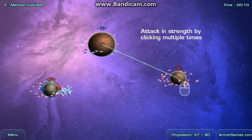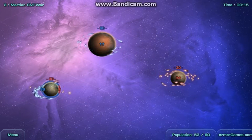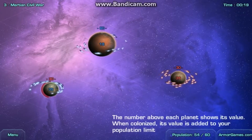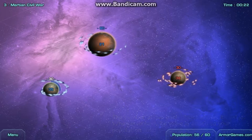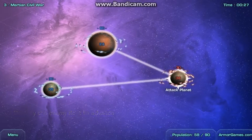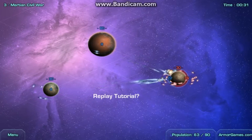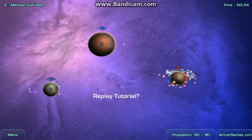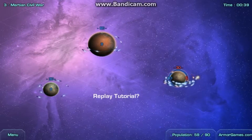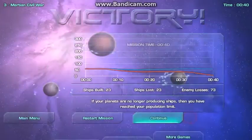My ships are the blue numbers; the enemies are red. Our enemies are going down, and once we take out all the enemies, we'll capture the planet. I like to send in the troops. It may seem easy at first, but as the levels progress it gets really hard and you need to be very strategic. There we go — I've conquered them.